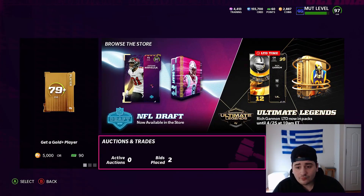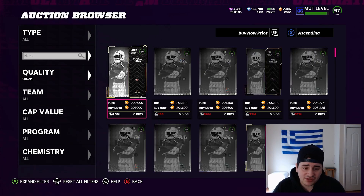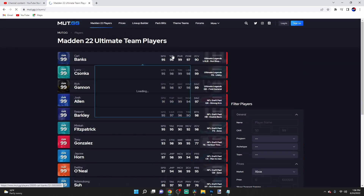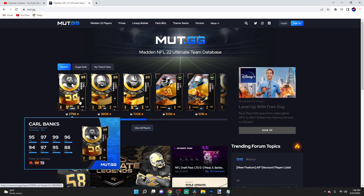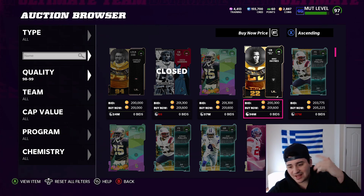The market is an easy buy right now. If you head over to mutt.gg, the cheapest training shows 97 overalls for 105K. Looking at the new ultimate legends — 380K for Larry Csonka, which is really upsetting because I actually want both those cards. It's going to cost around 700K, which kind of sucks, but what are you gonna do? If you enjoyed this video, smash that like button, subscribe if you're new, turn on the bell, and join the dirty gang. Thanks for watching — peace.